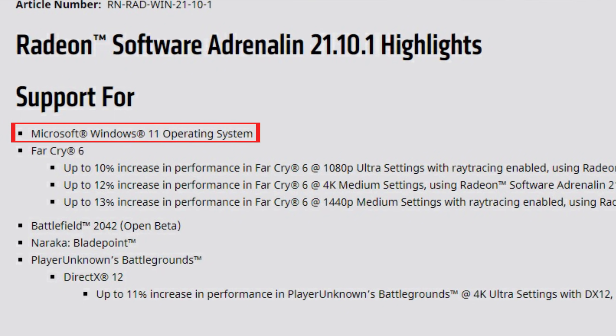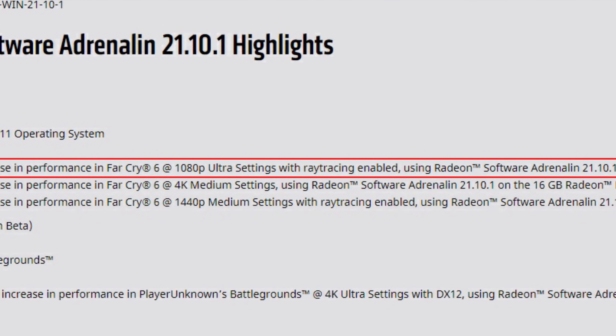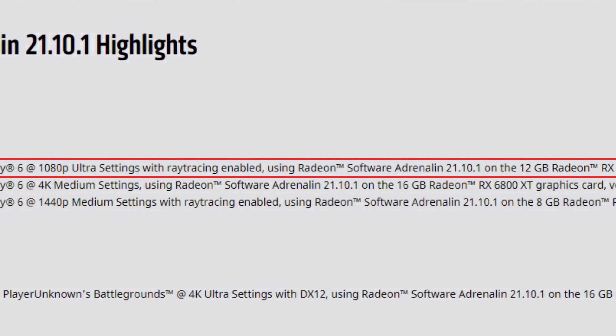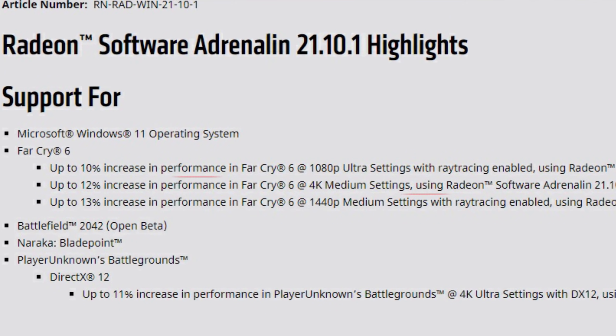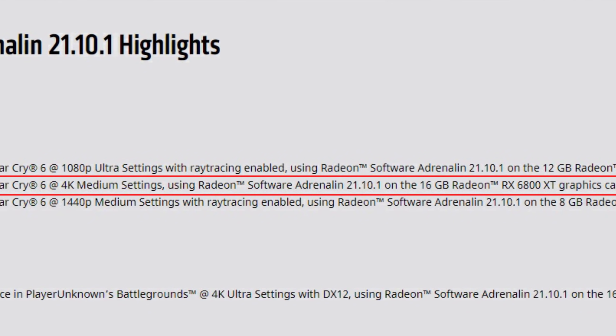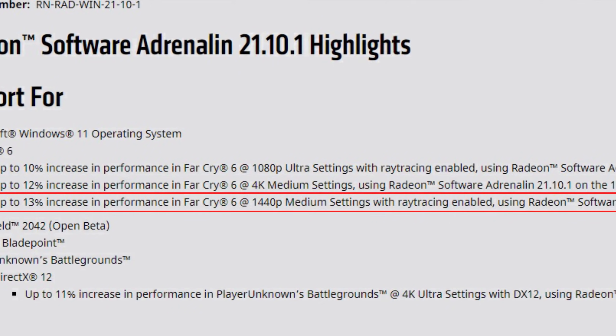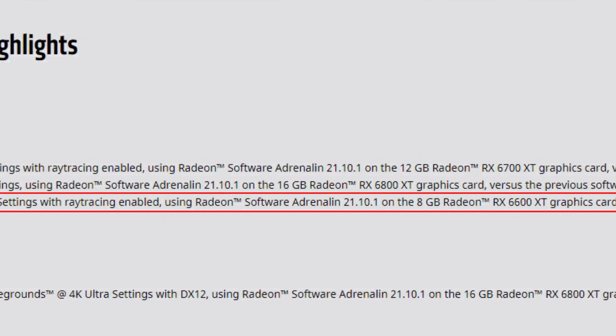Starting with the release notes, we have support for Microsoft Windows 11. Then we have support for Far Cry 6: up to 10% increase in performance at 1080p ultra settings with ray tracing enabled on the RX 6700 XT, up to 12% increase at 4K medium settings on the RX 6800 XT, and up to 13% at 1440p medium settings with ray tracing enabled on the RX 6600 XT.